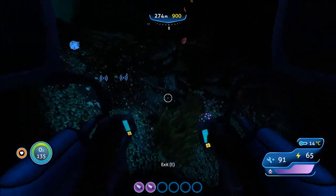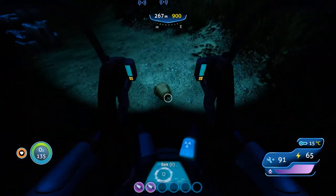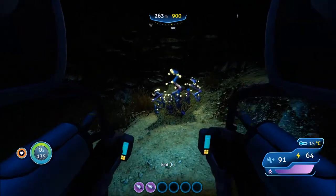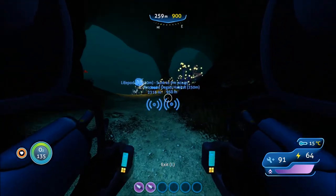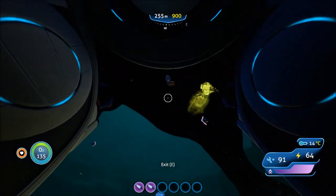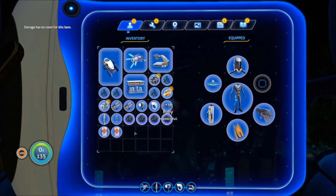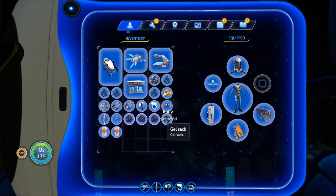Lithium. Got the ruby. Special equipment needed. Creature egg — my inventory is full. Power cell fragment. Already got it. I think I'm getting higher. What is this? I want to scan it, but at the same time I don't want it. How is my inventory full? Is my inventory broken? I can get rid of the gel sacks — I don't need those.